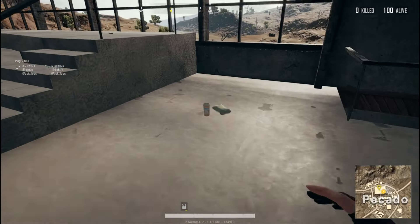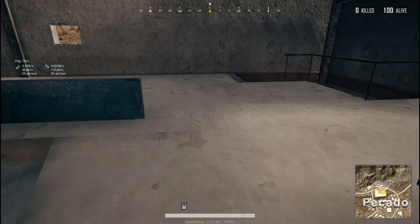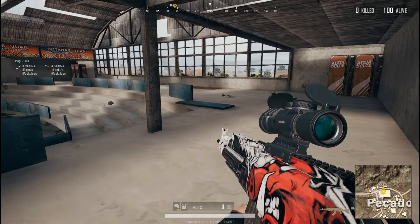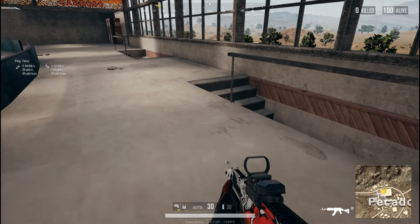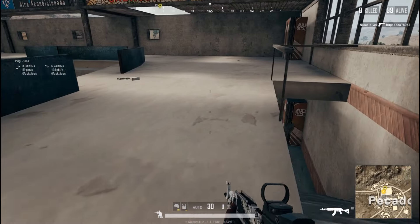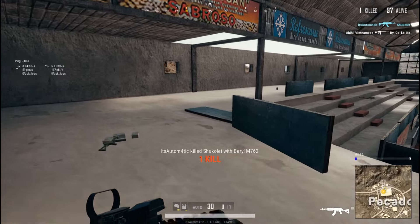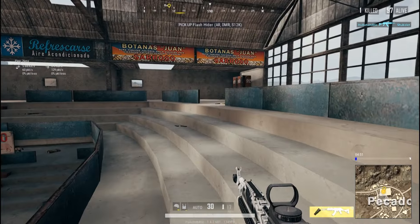I know PUBG Lite is kind of a dead game at this point, but most of my subscribers are low-end gamers, so I decided to make this video for you guys. If you are playing PUBG Lite on 30 FPS and struggling to win games, I'm sure you will get around 90 to 100 FPS after doing these steps. I'm gonna test all these settings in my laptop and show you the results as proof. Without further ado, let's get right into the video.